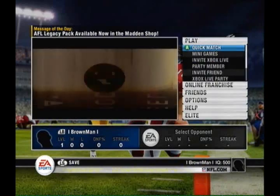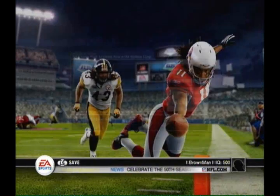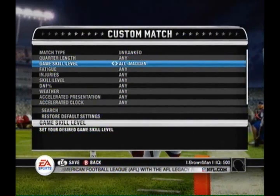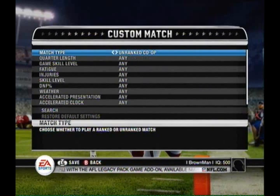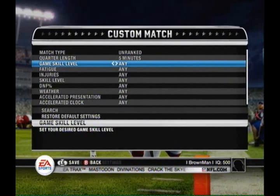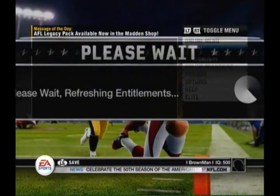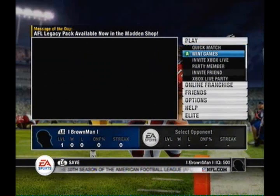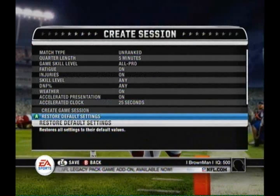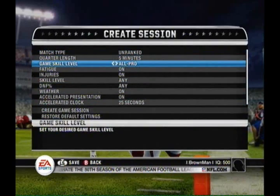This is my second recorded game. I did use AFL jerseys in the first one — I was the Raiders — but the game went into overtime and I lost, and I didn't get the achievement. Maybe going into overtime messed it up somehow. If you can, just avoid overtime — throw the game if you have to, your opponent will take the win. I'm in Custom Games, going to Create Session. Settings: unranked, five minutes, All Pro, accelerated clock twenty-five seconds — perfect settings.